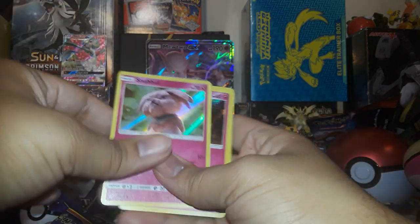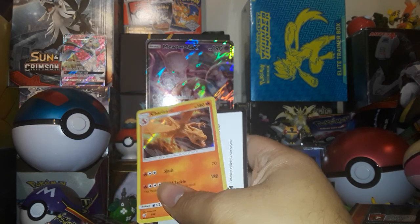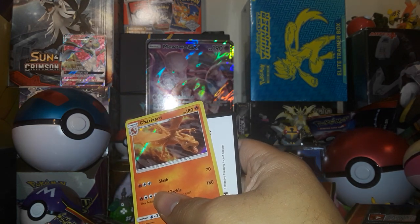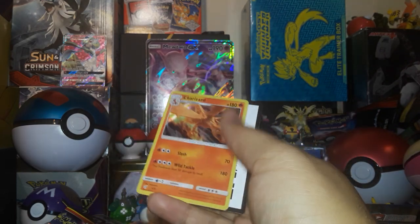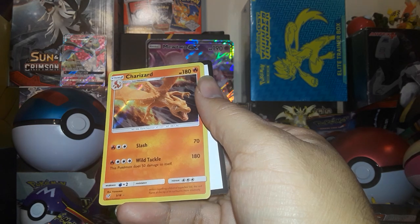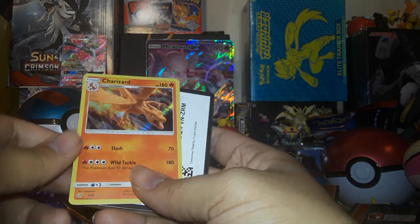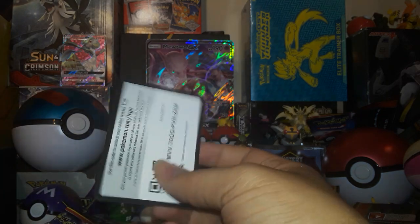While Gen 1 is lovely - is that a different Charizard from the one that I got? I don't even have that around right now, it's in the box. He's got a wild tackle which is crazy but it does a lot of damage to itself. And then we've got that code.